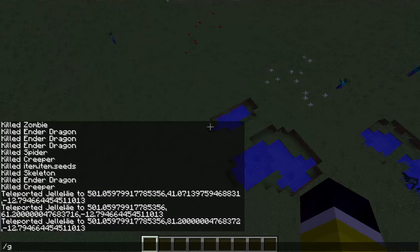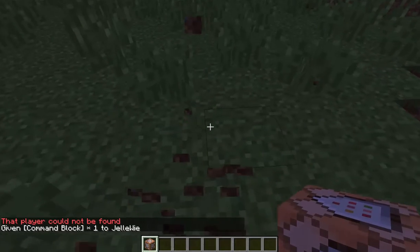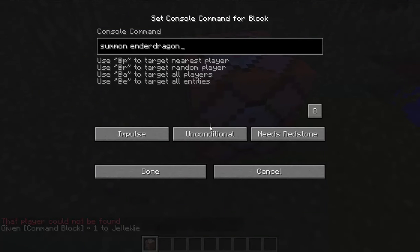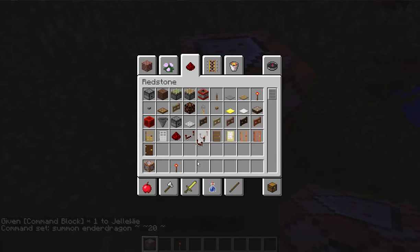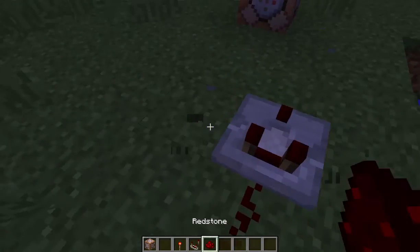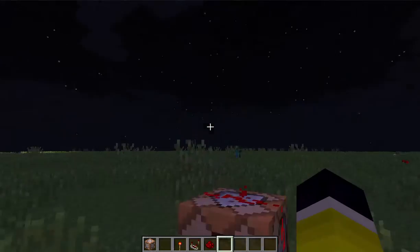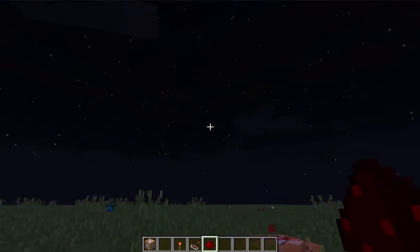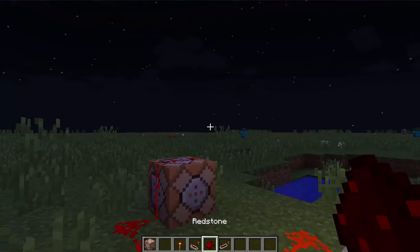I'll give myself a command block, and let's summon an Ender Dragon about 20 above this command block. It should work — I don't know how the loops work in 1.9 yet, I really have to figure it out, but it doesn't quite matter. I'll still use this, it still works in 1.8. If I can do this it should work — why doesn't it work?